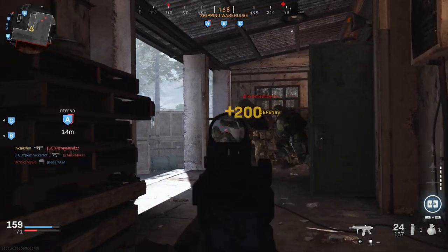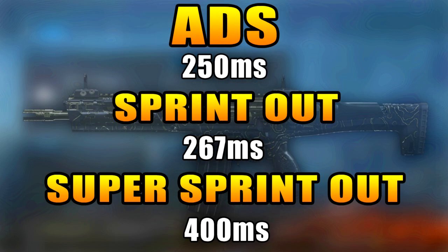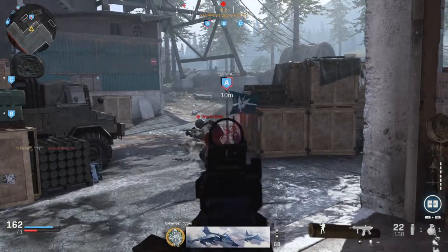A good weapon — just overshadowed. Moving into the smaller stats: the Kilo has a 30-round magazine that reloads in 1.30 seconds, which for an assault rifle is actually really fast — more in line with SMGs in most Call of Duty games. Aim down sights is 250 milliseconds, sprint out is 267 milliseconds, and the tac sprint out time is 400 milliseconds. This is super average for assault rifles in this game, so no big surprise here.